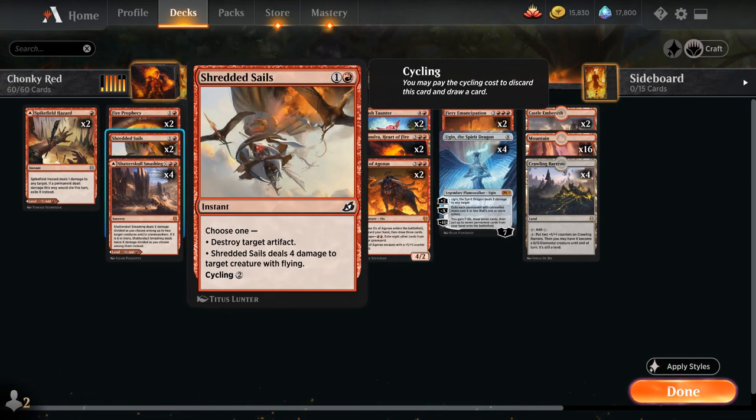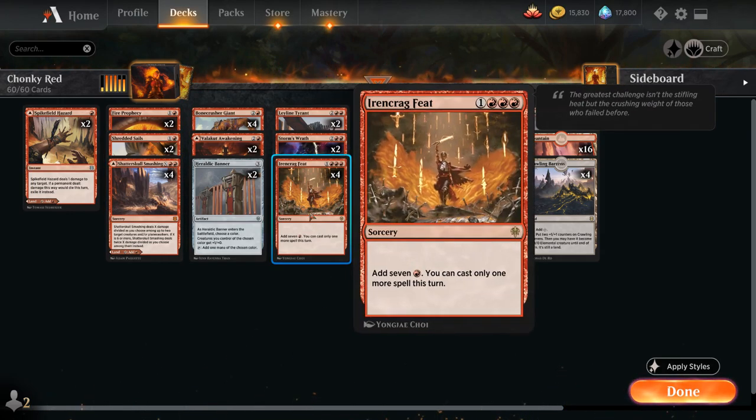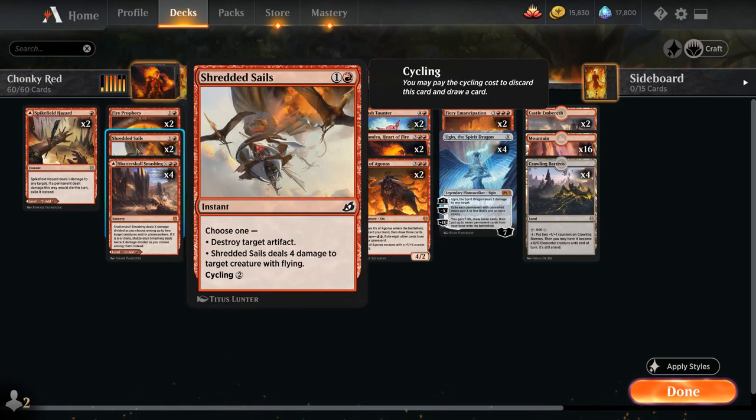We also have 2 copies of Shredded Sails, a card also used in the Rakdos midrange deck recently. It has the flexibility of killing a flying creature out of the Rogue's deck, or destroying an artifact like the Great Henge or Embercleave out of the Gruul Adventure decks. If we don't need any of those modes we can always cycle it away for 2 mana. And cycling doesn't count as casting a spell, so with spare mana from an Ironcrag Feat we can cycle a Shredded Sails — quite nice.